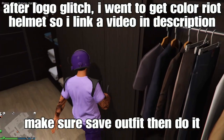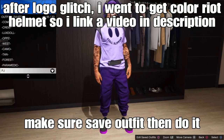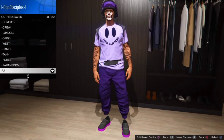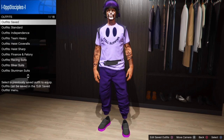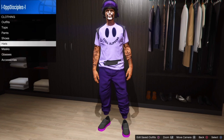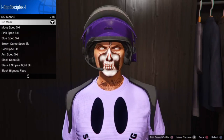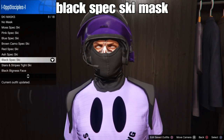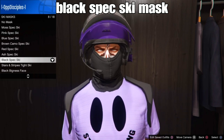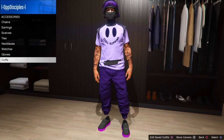Alright guys, after the logo transfer glitch, I saved my outfit once again and then I got the purple riding helmet. I saved my outfit again — I'll link a video on how to get the colored riding helmet, the purple one. Go check that out below. To continue: save your outfit once again in any open slot. Then go down to Masks, go down to Ski Masks, and select the black Speck ski mask.